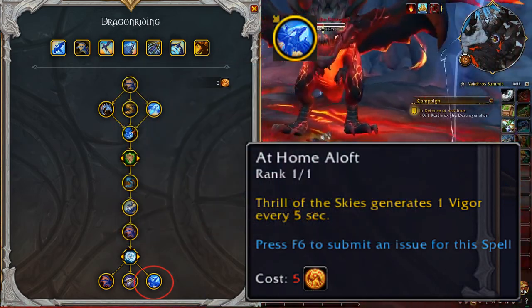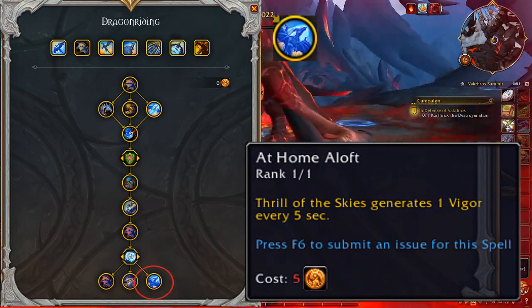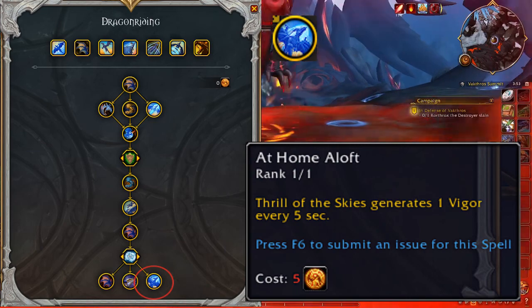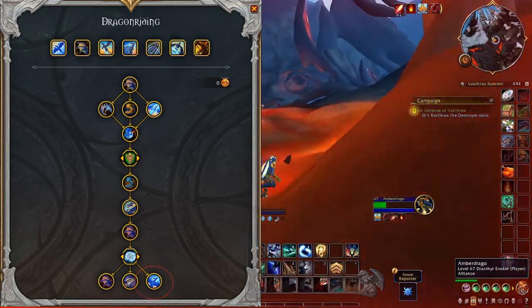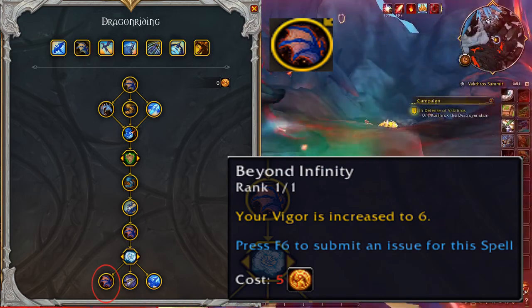In my Glyph videos, I suggest spending Glyph points on this talent once you reach the Tierhold Glyph location, which would leave you with 3 unspent talents. Beyond Infinity: your Vigor is increased to 6.